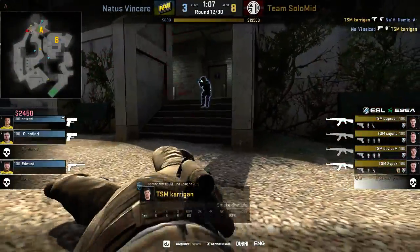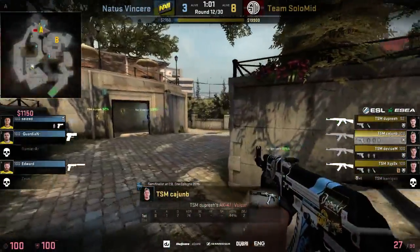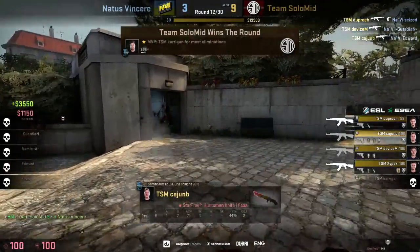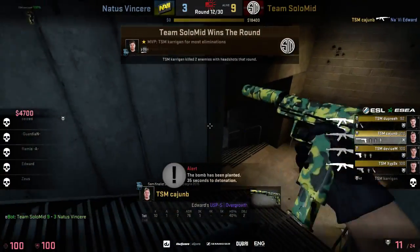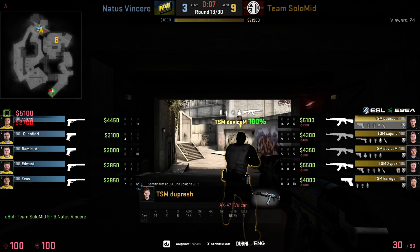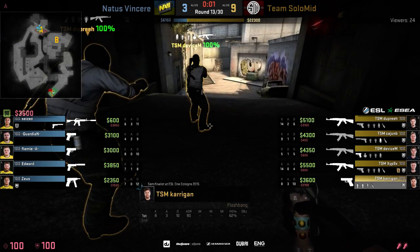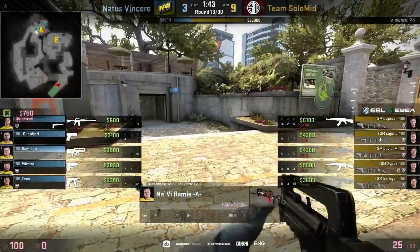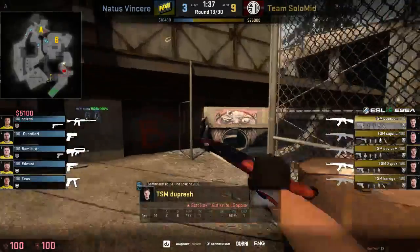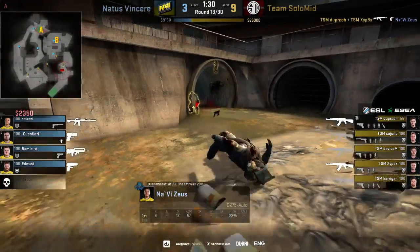TSM didn't let anybody come up close. Kerrigan rushed through because he had an SMG. It's a good read by TSM — they knew NaVi had no armor and could spend their money more effectively buying SMGs instead. Speaking of buying, look at the CTs' buy right now — kind of a weird one: a FAMAS and an M4A4. Sus already perished with a CZ-75 not getting anything done except some damage to Dupree.